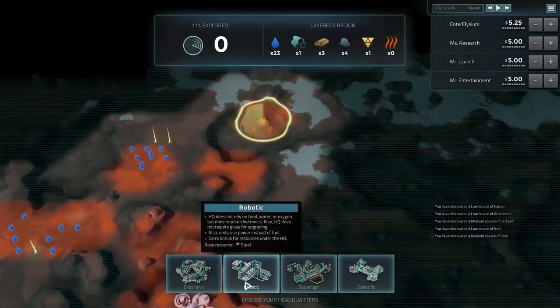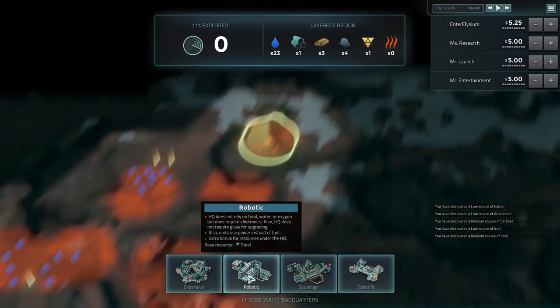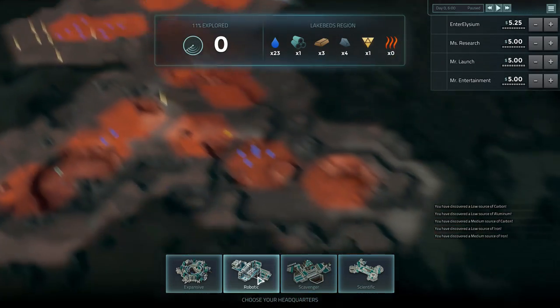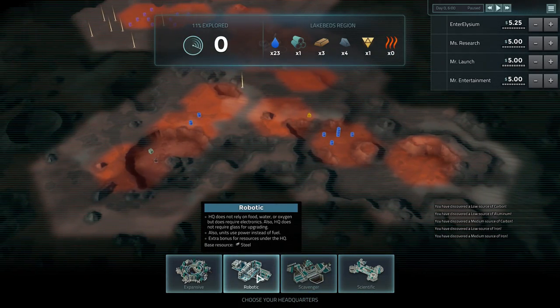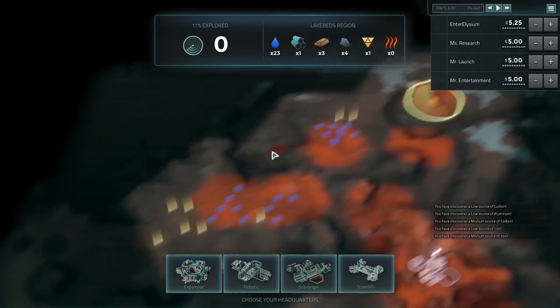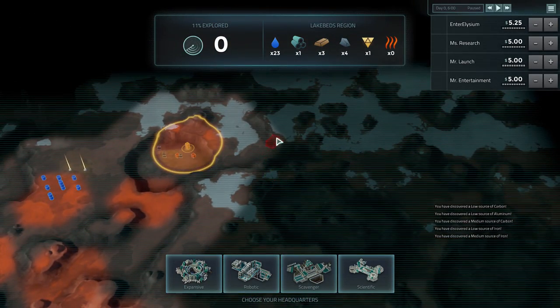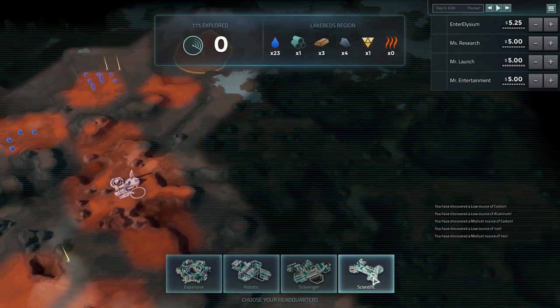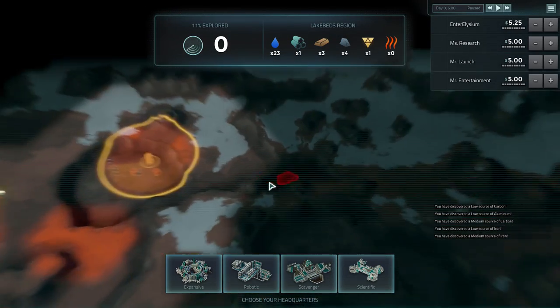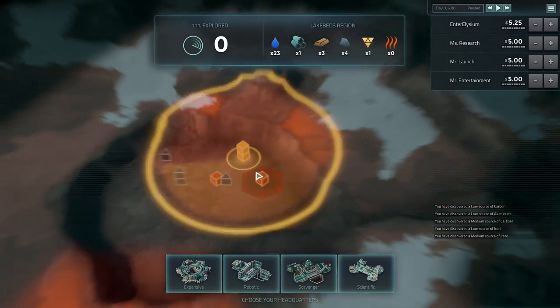I personally love the robot race, but I don't think on this map they're going to be the right choice. Normally I go robots when it looks like water's going to be contested because robots don't need water or food, which you grow from water. But on this map it looks like we're fine for water. So it's probably going to be expansionist. I'm not a massive fan of scavengers or scientific yet — expansionist is sort of the default and they're very generic. It's probably the best way to play to show off the game.